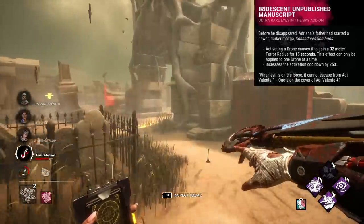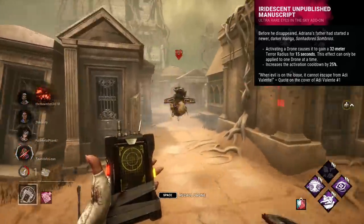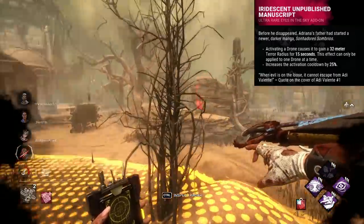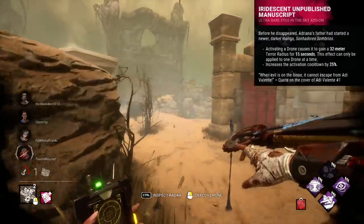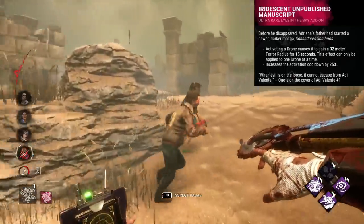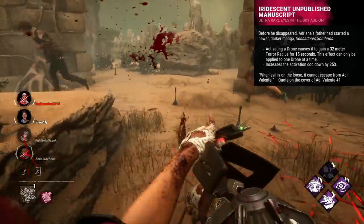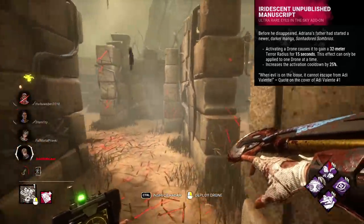The downside of this add-on is a 25% longer cooldown for drone activation. It's bizarre that the terror radius part is considered enough of an upside to warrant a substantial nerf to the power. This add-on is on the bad side of strange, where I feel the need to ask the question of why. It's particularly odd as this add-on doesn't shift your terror radius from you to the drone, but instead just gives the drone a terror radius. At most, I think this add-on will mildly confuse the survivors.